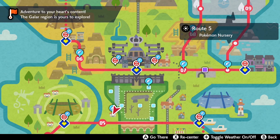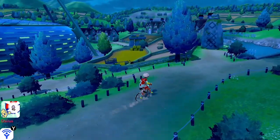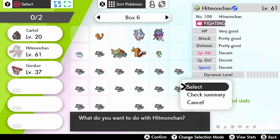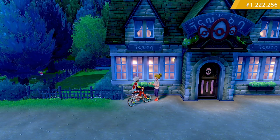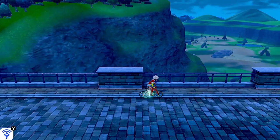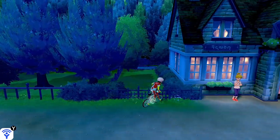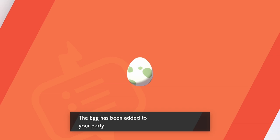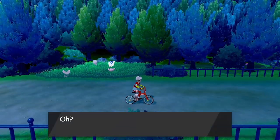We fly to Turffield and head to Route 5 where the nursery is located. Speaking to the NPC outside the nursery, we submit Hitmonchan first and then our Gurdurr — both male and female in the same egg group, with Mach Punch on Hitmonchan. Once both Pokémon are in the daycare, we cycle around and wait. After one lap, the NPC has raised one arm up to her face and one across her body, signalling an egg is ready. We collect the egg, and hopefully this is the one with the egg move passed down.